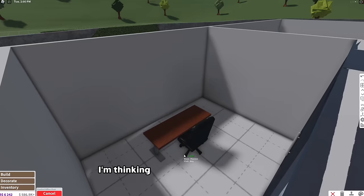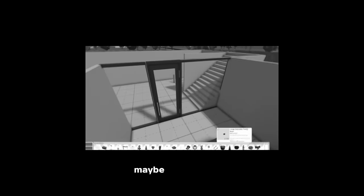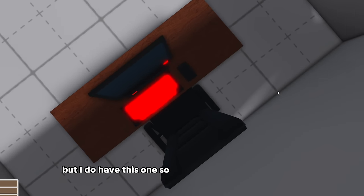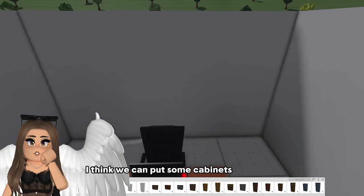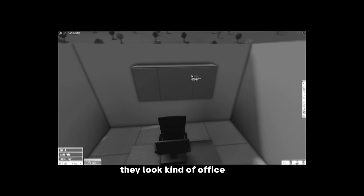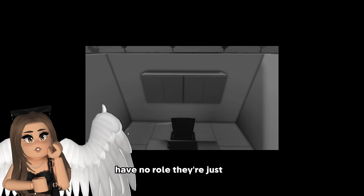Let's get a chair - I'm thinking just a regular office chair and I'm gonna face this forward. I actually have some nicer computers - I don't have the one with three monitors but I do have this one, so we're just gonna go with that. I'm gonna move this forward a little bit. I think we can put some cabinets up behind - I want to use the modern cabinets because they're very sleek. They look kind of office-like. We have some office cabinets that have no role - they're just there.